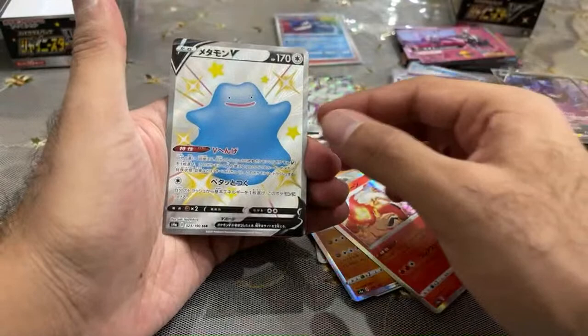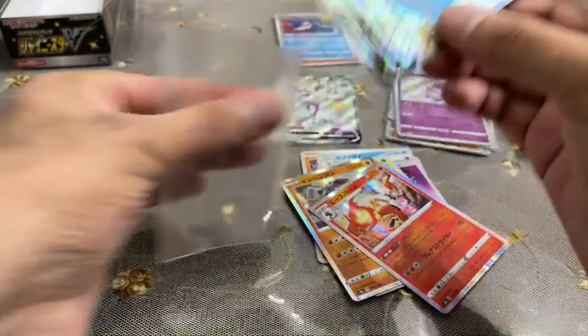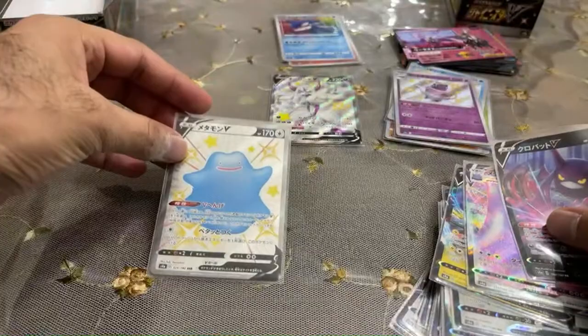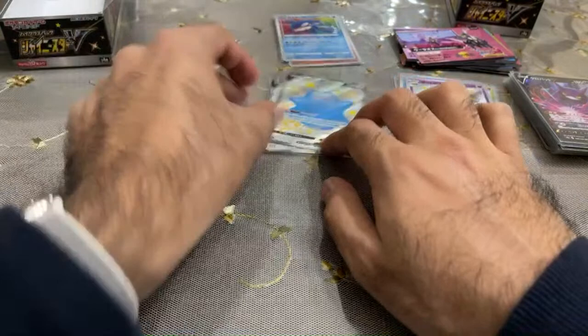We got the Ditto! We got the Ditto! We did it! Look at that — it looks so cool! The blue Ditto. See how amazing this looks? This is the one I wanted — this and Charizard, but I never got Charizard, so this was the other cool one. Look at that — it's so awesome! This is a VMAX and there's a V. Is there a blue VMAX Ditto? I'm happy either way because it's a blue Ditto and blue is my favorite color.